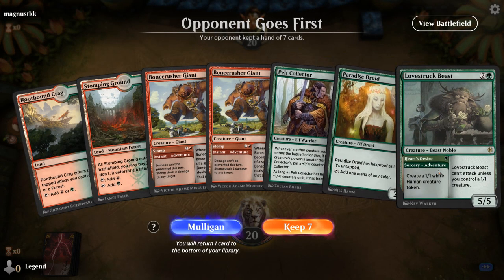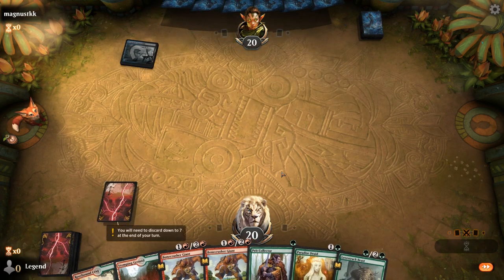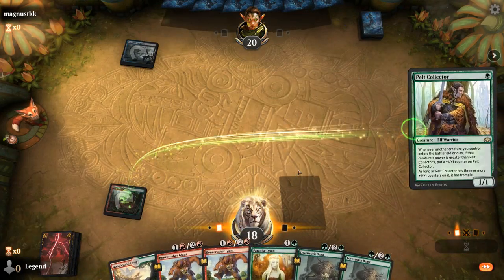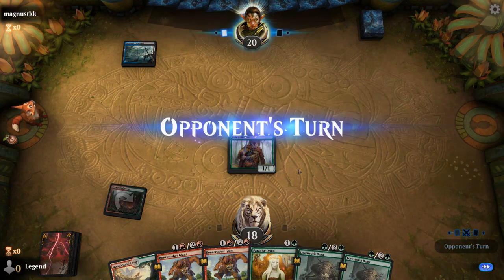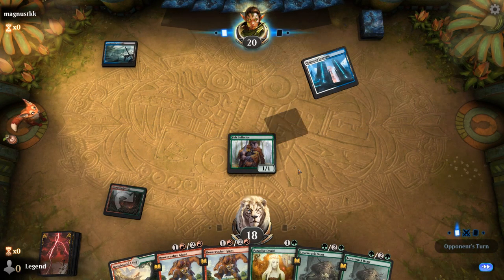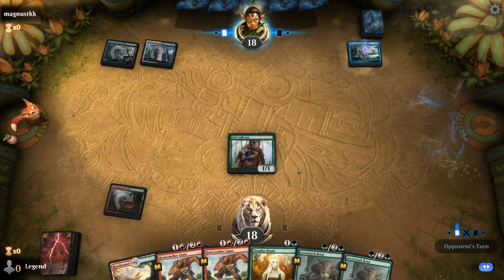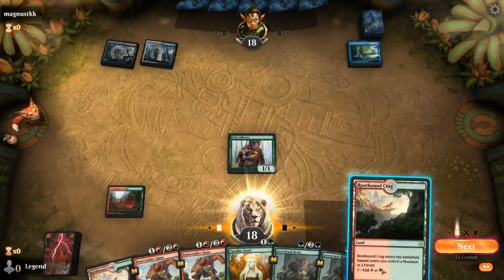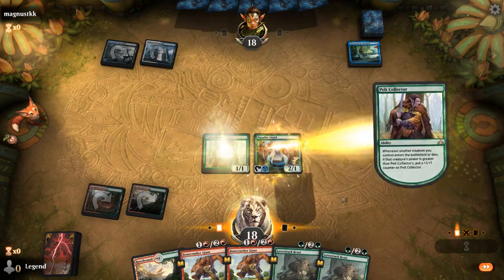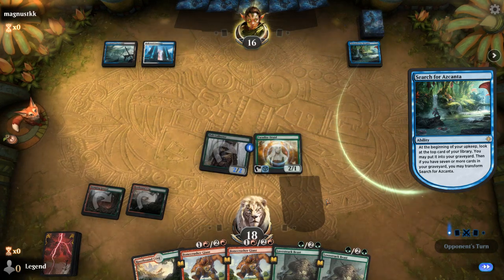We're on the draw with an acceptable hand, facing a Drowned Catacomb. Hopefully no hand disruption spell here since we kind of need the Paradise Druid. It's going to be Search for Azcanta, so an Esper control deck. Sweepers are definitely not what we want to see on the other side — this could be a tough one.